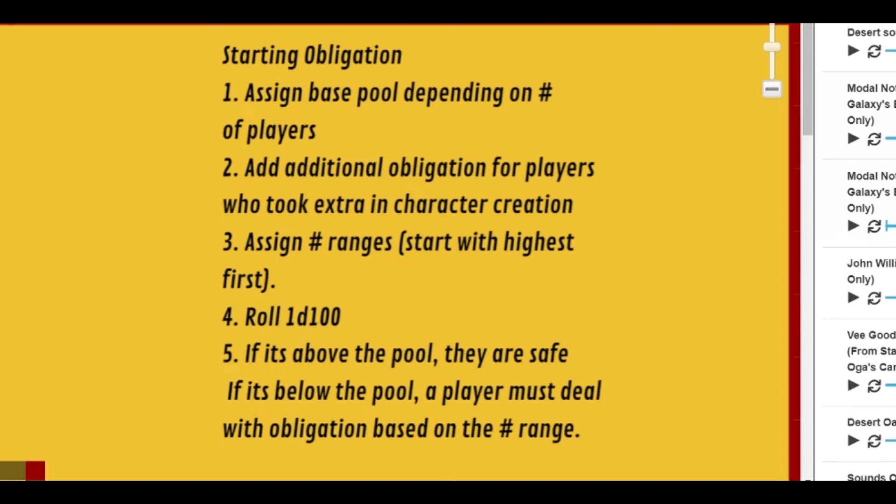After you've created the pool, added extra obligation from players, and assigned number ranges, the GM rolls a D100. What you want as a team is for the number to be higher than your total pool — if it's higher, you're safe and don't have to deal with obligation. If the roll is below the total pool, then a certain player must deal with their obligation during the session. The number rolled maps to a player's number range — so if you roll a 52 and Player B has 31 to 60, Player B has to deal with their obligation.